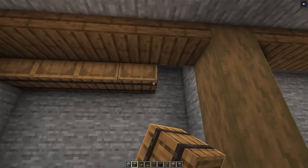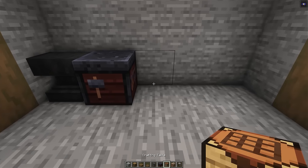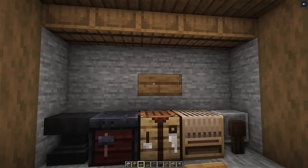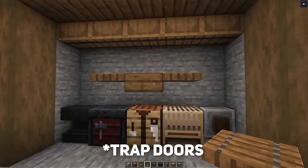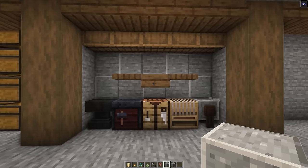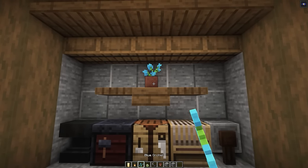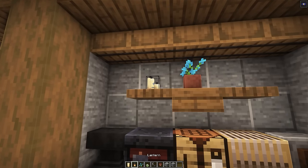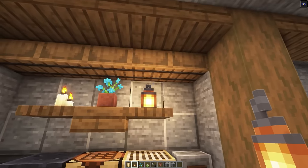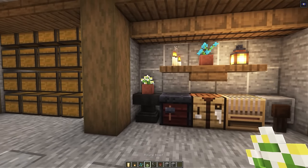Heading on to the crafting area: start by adding in some barrels along the top, then directly below add an anvil on the left, followed by a smithing table, then a crafting table, a loom, and finally a grindstone. Directly above the crafting table, add a single spruce slab, and to the left and right of that a couple of spruce doors. On the wall behind this, add in a checkered pattern of polished andesite. Then add some decorative blocks: a flower pot with a blue orchid in the center, a few lit candles on the left, a lantern on the right placed on the block not hanging, and on top of the anvil another flower pot with an azure bluet.